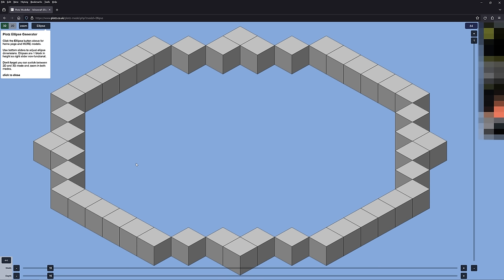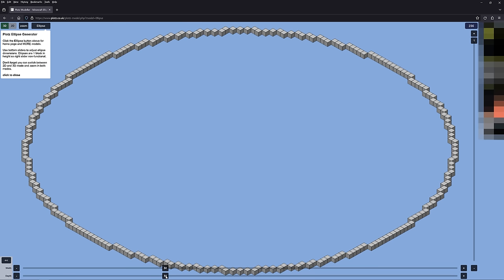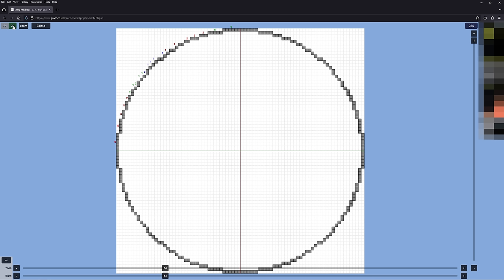We can take that information and plug it into the Plots Ellipse Generator. Plots.co.uk is a fantastic tool for modeling a variety of shapes in Minecraft. We have simple sliders we can drag out to that 84 by 84 width and depth, and the number in the top right tells you how many blocks you need. You can switch between 2D and 3D modes, where 2D gives you a counting guide for how many blocks to place around each side of the circle.